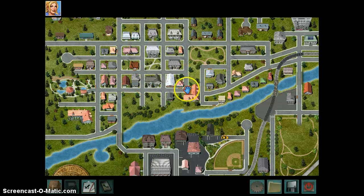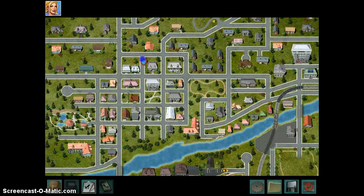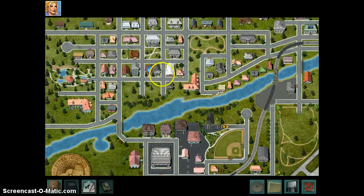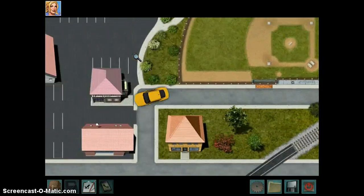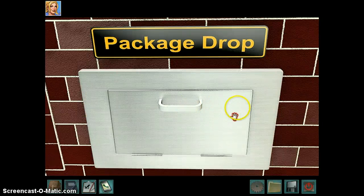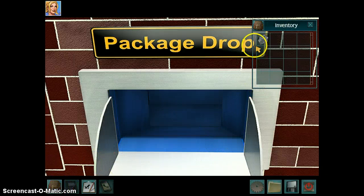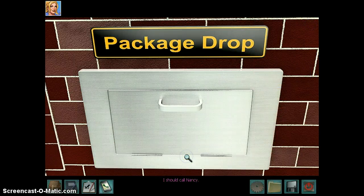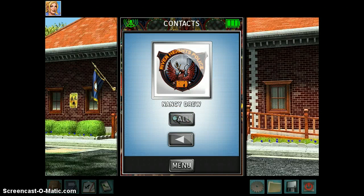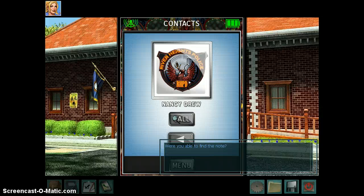The police station is here somewhere. There we go. So this is the package Dropbox that you obviously use to drop off evidence and stuff that Nancy can use. So bringing her that right now. Were you able to find the note? Yes. Great! If you can put the note in the Dropbox at the police station, I'll pick it up and take over from there. You take the lead now. I'm on the case.